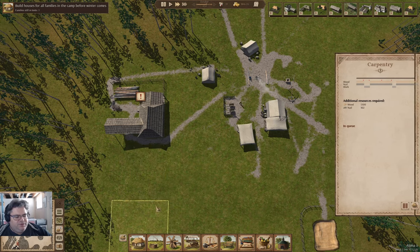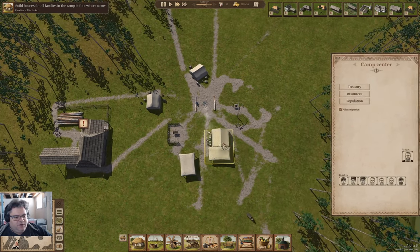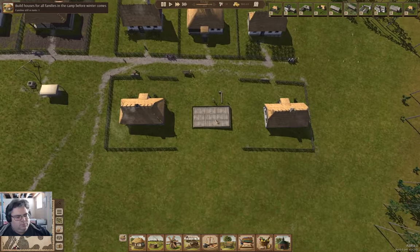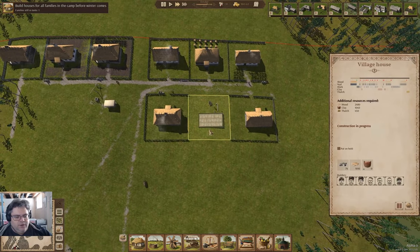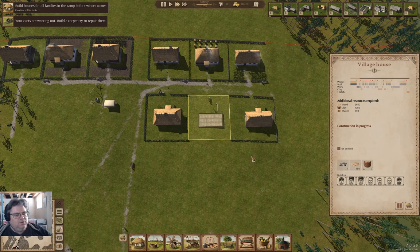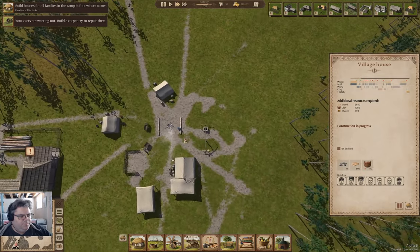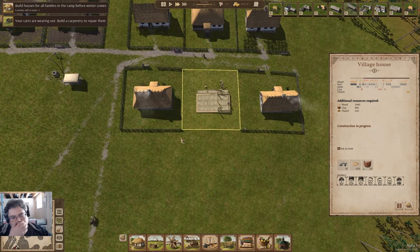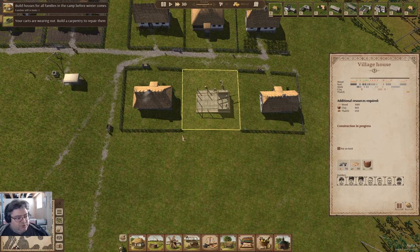We'll have to build the smithy and then the carpentry — that needs 112 nails. Carts are wearing out, but I need to build the houses first. I gather the carts wear out based on travel distance — that's another reason to build your stuff closer to the camp.